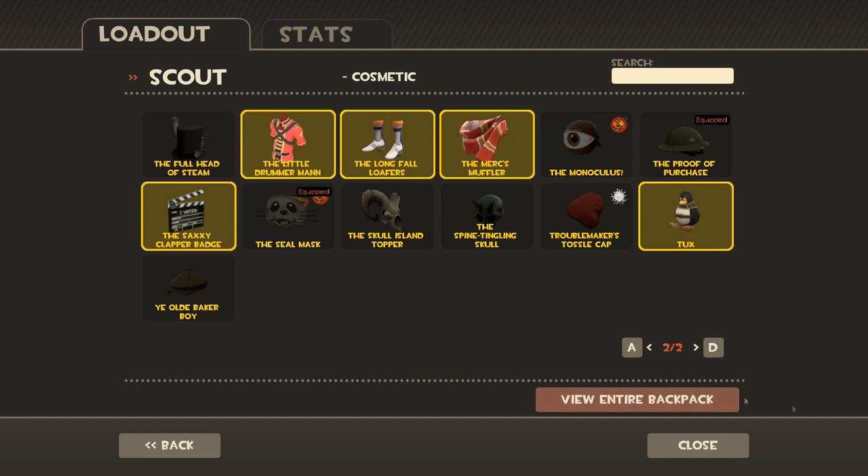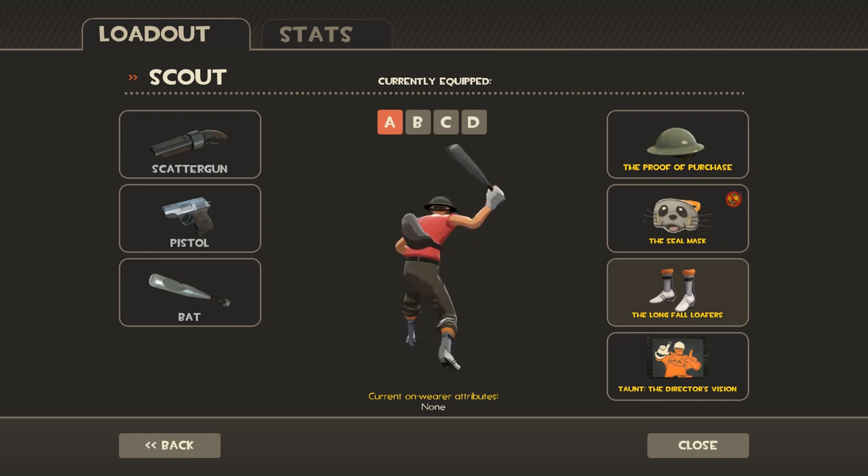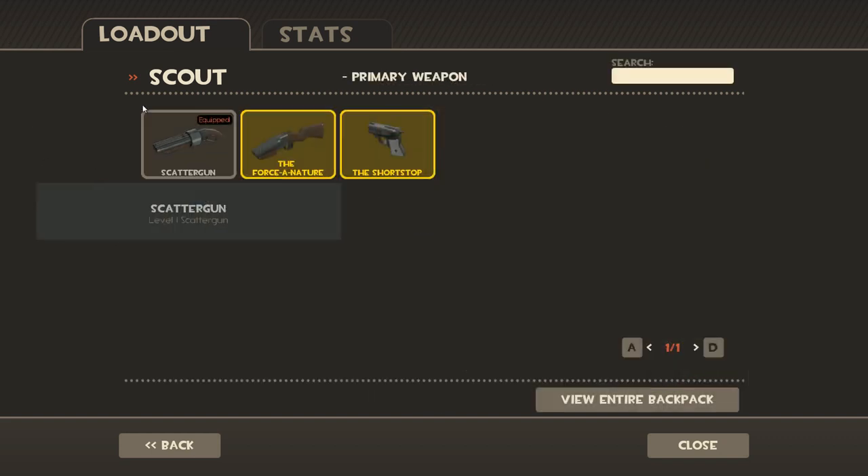Gotta get the uniform on. Every bread man I've ever known has worn longfall loafers. Boom. These are all super easy to get items — you can just get them for a time to fit it. Alright, next thing you do...